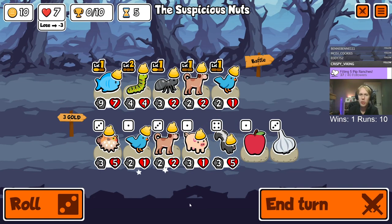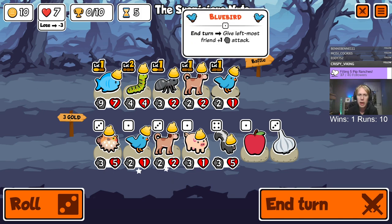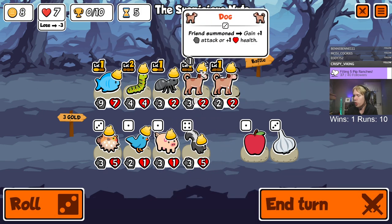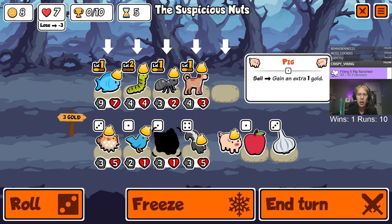Another dog - maybe we can do a level two dog, could be decent. Got a skunk. Just buying and selling maybe. I think you better try - I do like a good buying and selling build.